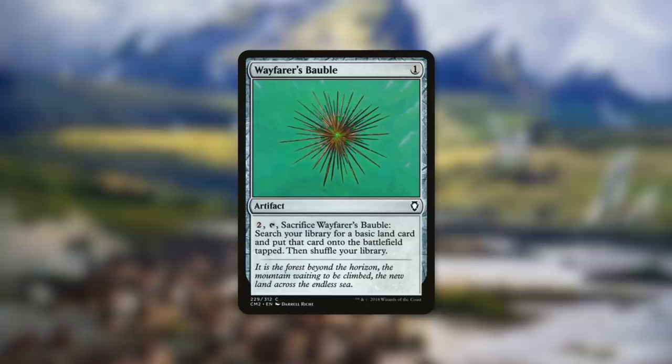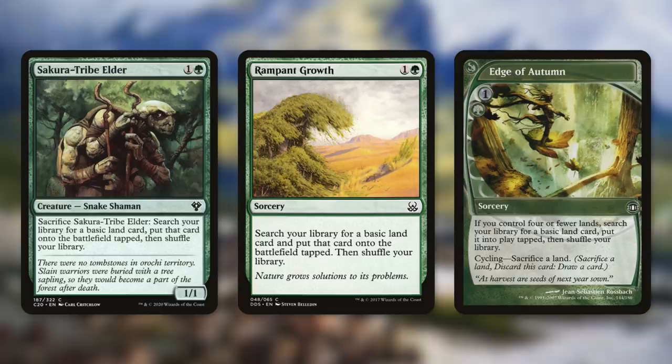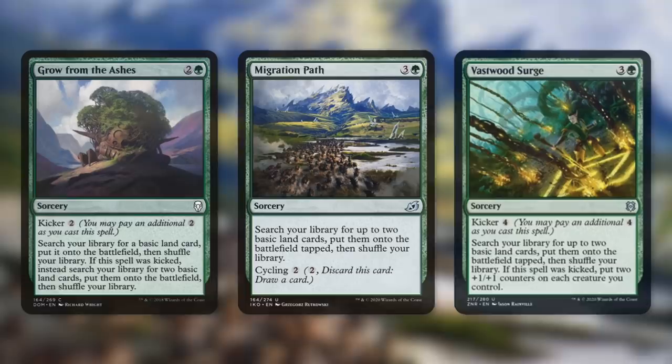Tactic number one is aptly named Landed. First up, there's Wayfarer's Bauble — it can get you a land out on turn two. Other turn one plays include Fawn of Fertility, which is basically enchantment Wayfarer's Bauble in green, and Search for Tomorrow, a fantastic card you can suspend on turn one and get a free land on turn three. Great turn two plays include Saccer Tribe Elder, Ramp and Growth, and Edge of Autumn, all of which get you a basic land into play tapped. You can even cycle Edge of Autumn by sacrificing a land. Cultivate gets you one basic into your hand and one into play, Harrow gets you two into play but you sacrifice one land, and Springblood Druid does the same but those lands come in tapped.